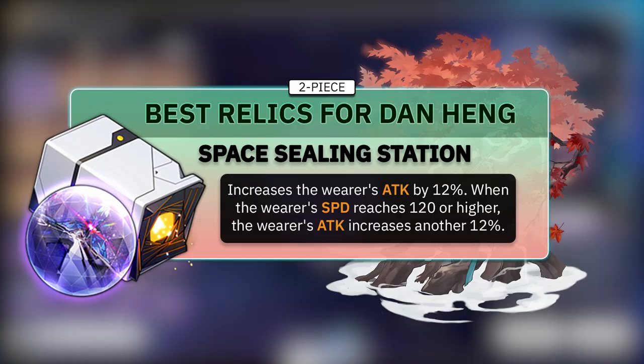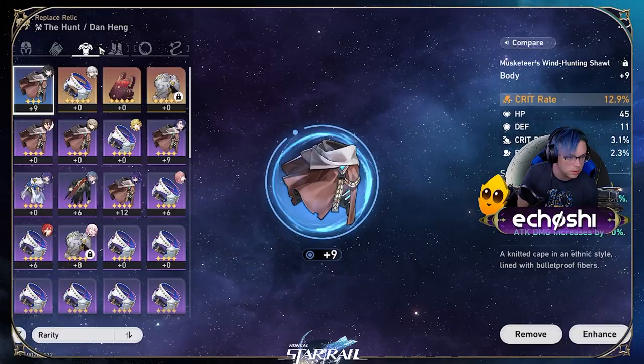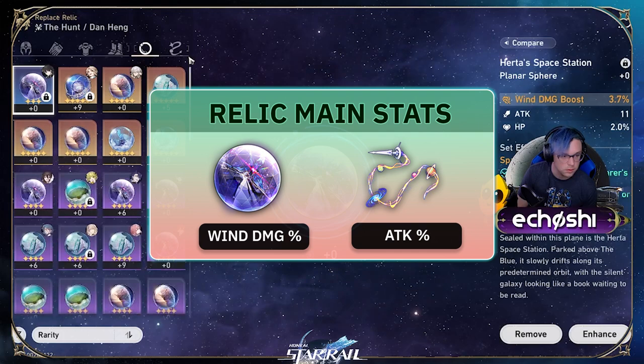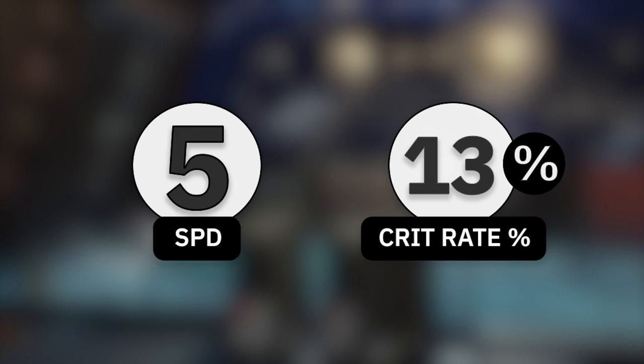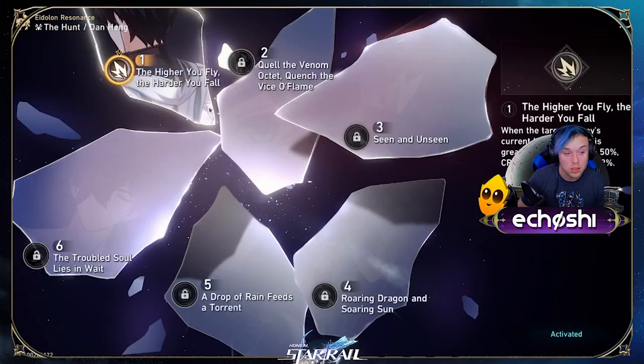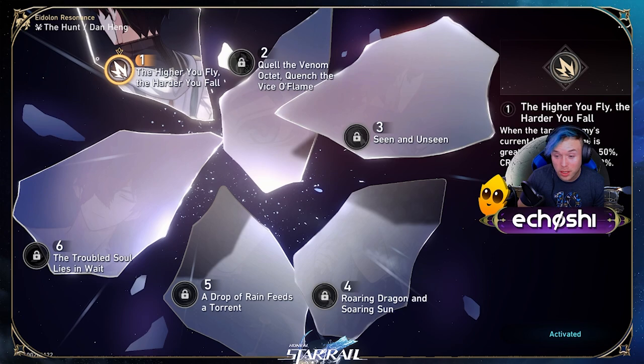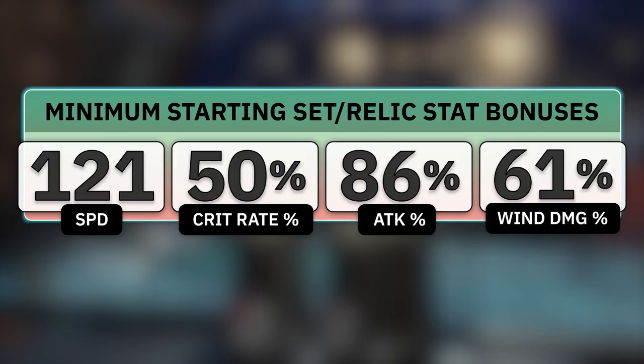For main stats, you want a crit rate body, attack percent feet — not speed, due to hitting your speed threshold in other ways — a wind damage sphere, and an attack percent link rope. For substats, you will need about 5 speed and about 13% crit rate in order to keep you at a nice 50%. Dan's E1 provides a 12% crit rate boost above that substat for enemies with their HP higher than half. These stats put Dan at a minimum of 121 speed, 50% crit rate, 86% attack bonus, and 61% wind damage bonus as a start. The rest of your substats should focus on crit damage, then attack percent, then break effect.